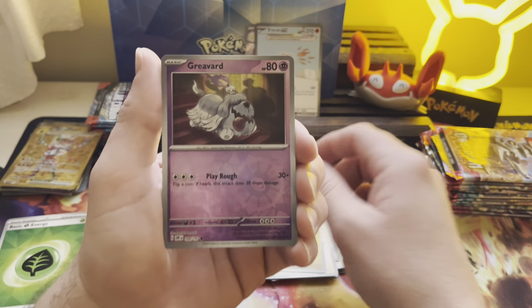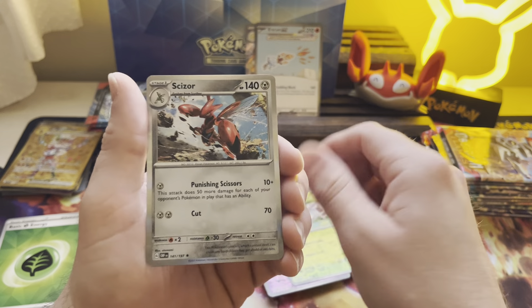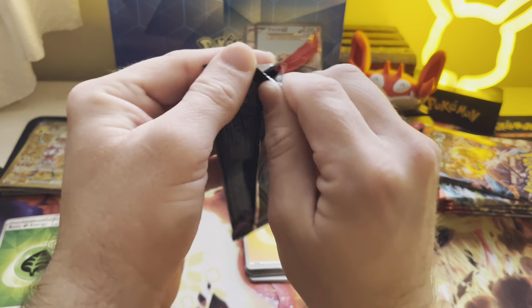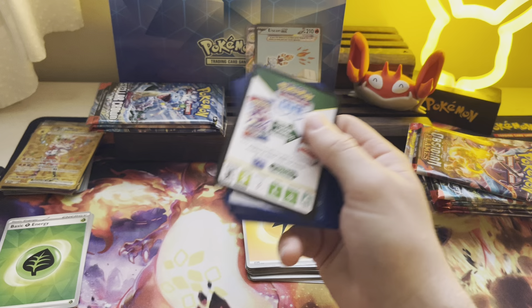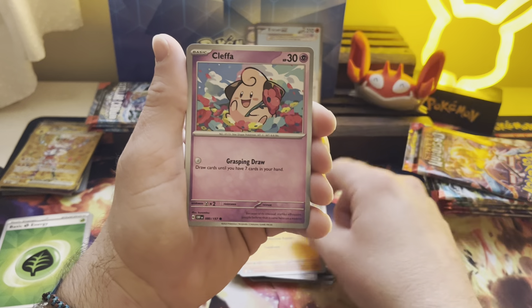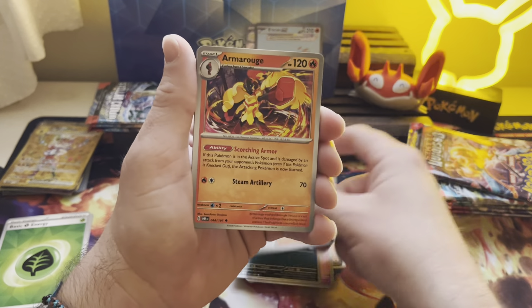Dragonair — that's pretty. Greavard. Steenie. No hit. Womp. More Obsidian Flames. This set is definitely tanking in price, but it's got four Charizards in it — maybe more. So it'll always have some popularity, especially to young kids. This will be a great Christmas gift — stocking stuffer packs for the youngins.